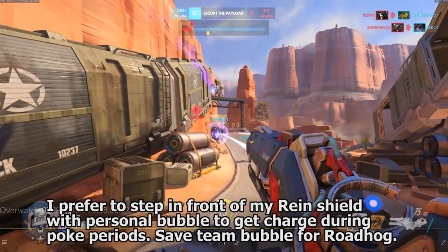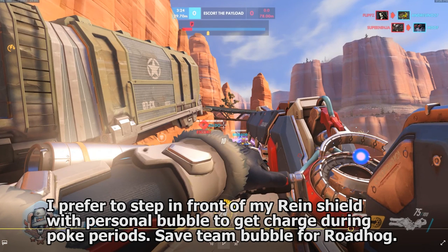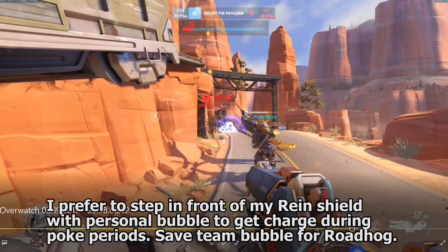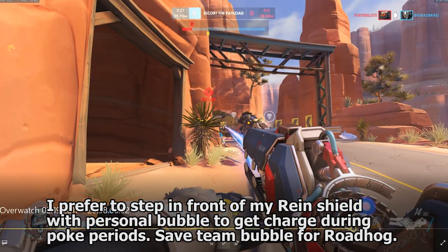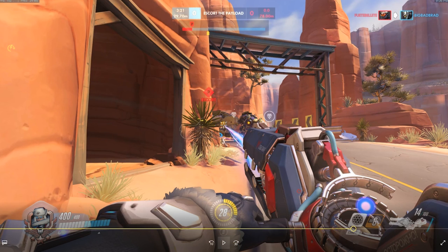You said you struggle to get charge on attack. Bubbling a Reinhardt during the poke session of a battle is a great way to get charge on attack, but it is not something you want to do when there's an enemy Roadhog on the other team — because now your Reinhardt drops his shield, opens himself up for the hook, and you don't have a bubble for him. So he's toast. The way I look at it is: Roadhogs on the enemy team are going to hook eventually — just wait for that. If you wait for that hook, you can bubble your teammate, get 40 charge, go at that Roadhog with your 40 charge, bubble again, get more charge when he shoots at you, and now he's probably in critical health. And you just start snowballing from there.